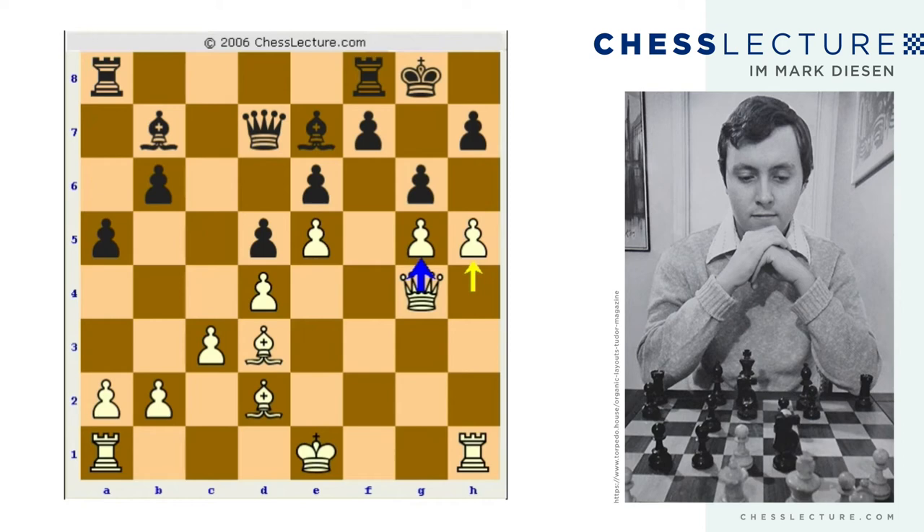This is what we could truly call a nightmare position for black. He hasn't made any outright blunders or lost any material — he's simply lost. White never even had to castle.